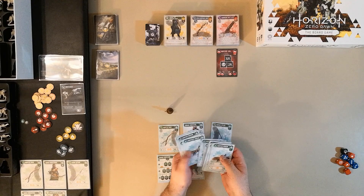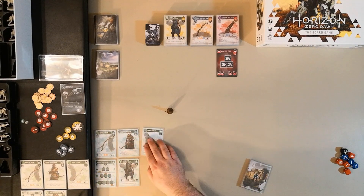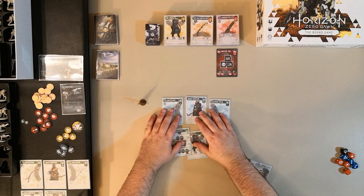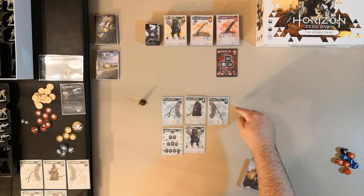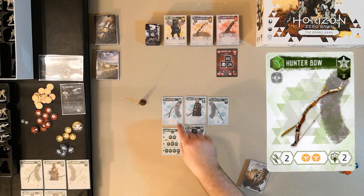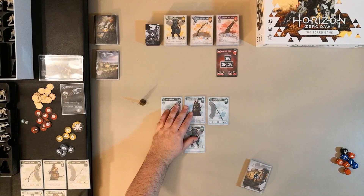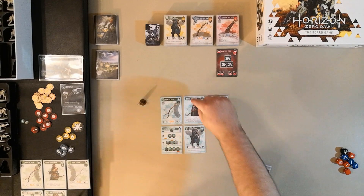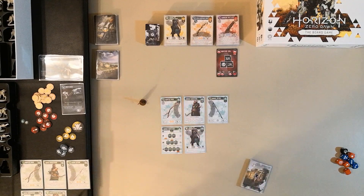Doing the same thing with the Banuk Survivor. I've already separated out the higher level cards, which I'll keep off to the side since I won't need them for this encounter — it's only level one. It's very important that the equipment is placed correctly when building your hunter, because you can have other equipment up top and enhancements that come off the equipment. These are represented by the weaves and coils symbols. You can also get ability cards and additional weapons, like a sharpshoot bow as a fourth weapon slot.